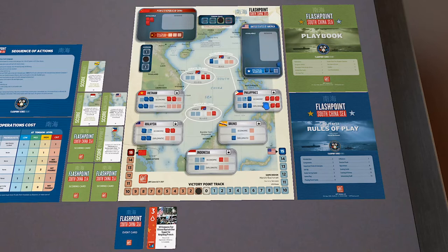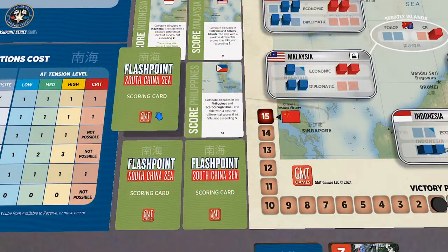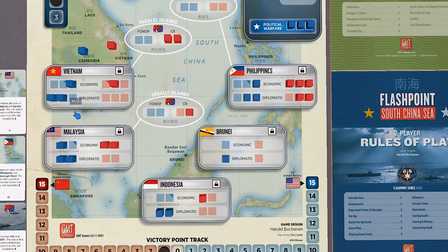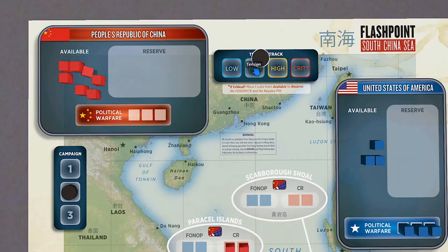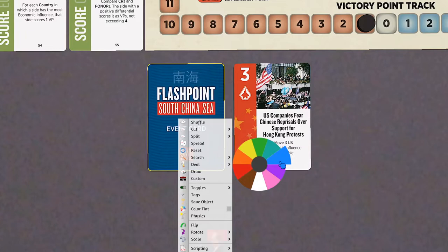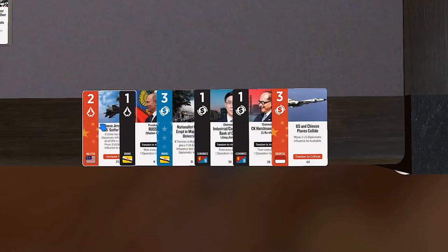My last card play, which I was holding on to because I didn't want to give my opponent an opportunity — I'll play two cubes into the political tension track, pull my phone ops back, and place it in the diplomatic track in Indonesia. That begins the end-of-round cleanup: we pull one economic cube per country per side. I lose three cubes back to the box and China loses four. On to the last round — tension has come down and we draw cards for the turn.